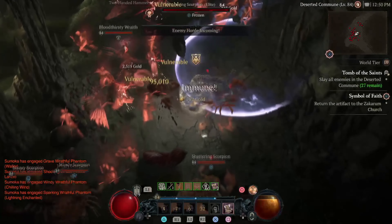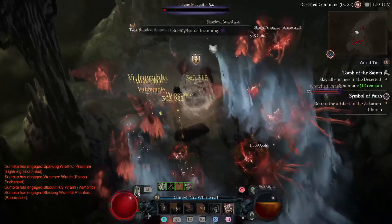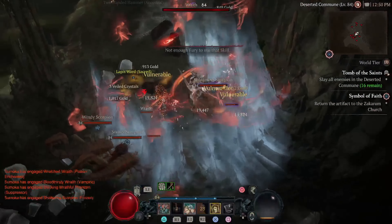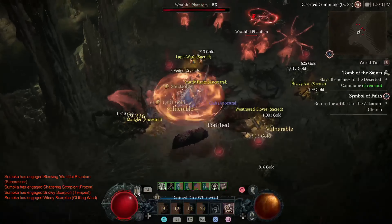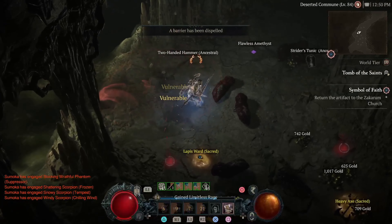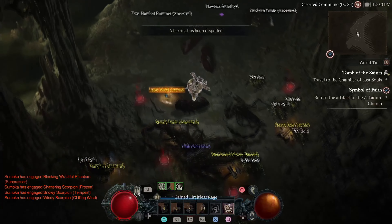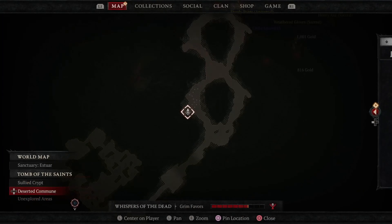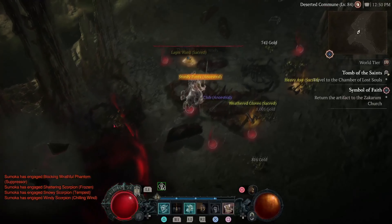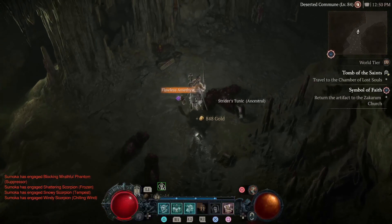In my final summary for your leveling build, our gameplay loop consists of generating fury by using rallying cry. Then we use the leap and lunging strike skills, and then lastly use the whirlwind ability to decimate any monster in our way. We want to save our call of the ancients for elites and bosses, and if needed, we can kite them around until our cooldown is back up.